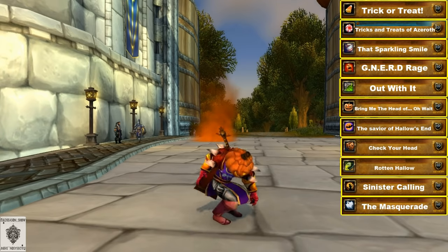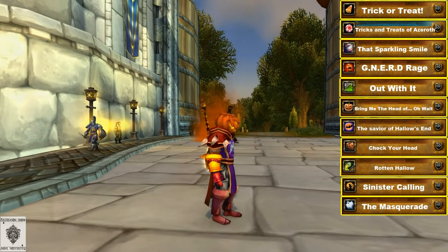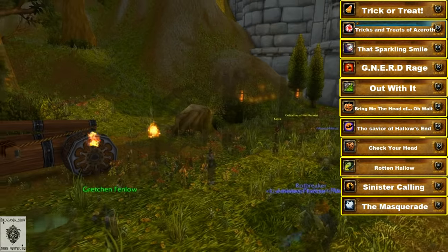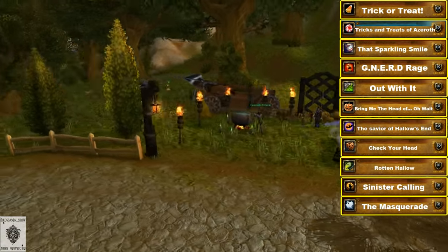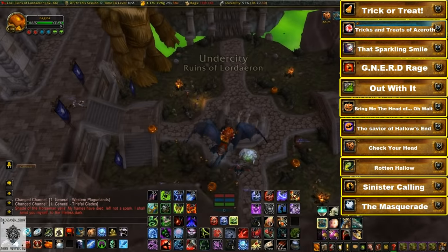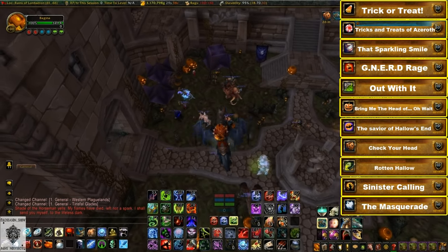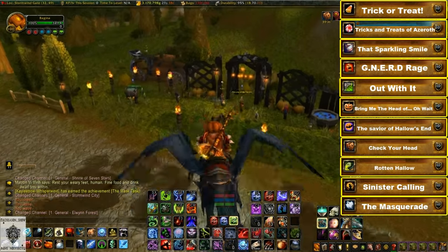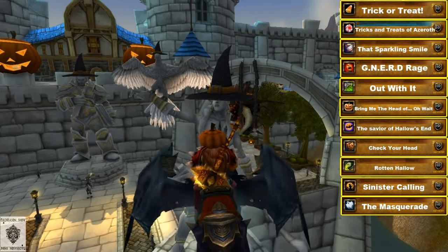On the right-hand side of this video I'll have buttons that link to each sub-achievement in case you have some already — make sure you have annotations enabled or it won't work. This is from an Alliance perspective; the event is the same for both sides but in different spots. For the Horde the main hub is outside Undercity, and for Alliance it's outside Stormwind City. There are 11 achievements in total.